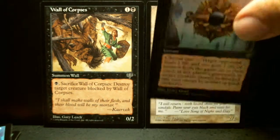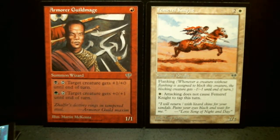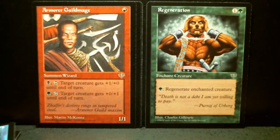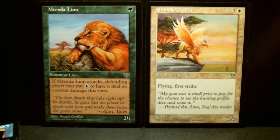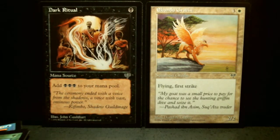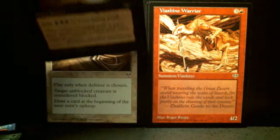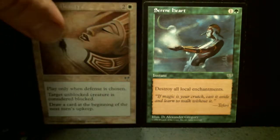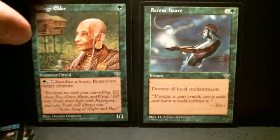Wall of Corpses. Femur of Knight. Armored Guildmage. Regeneration. Card of Magic, for sure. Vyashino Warrior. Dazzling Beauty. Serene Heart. And Village Elder.